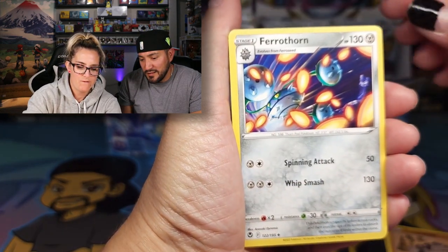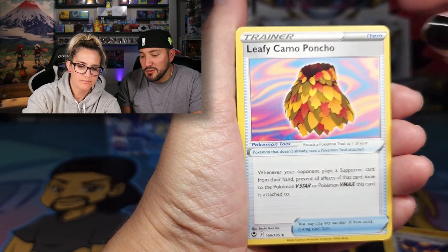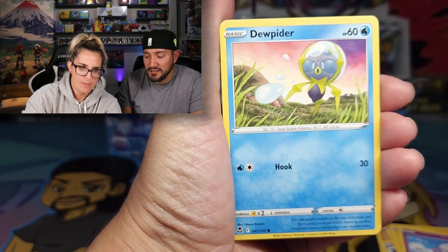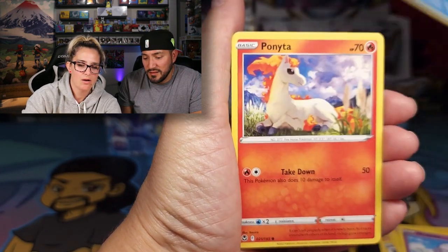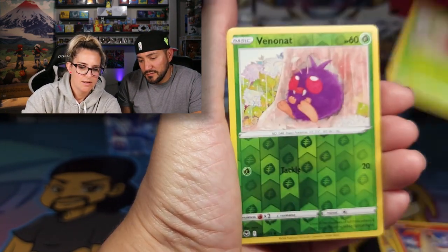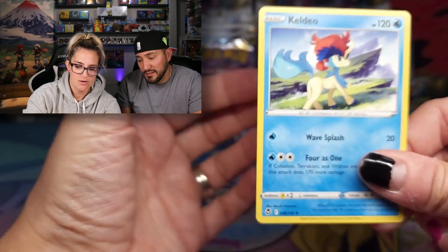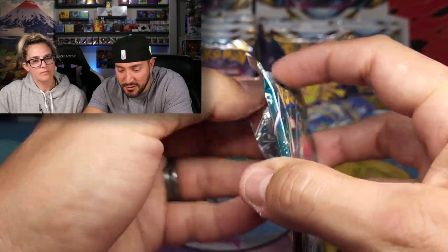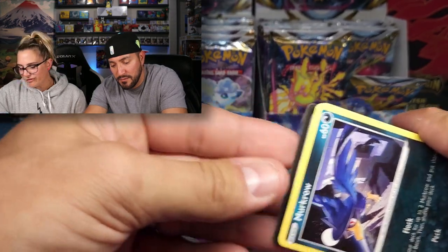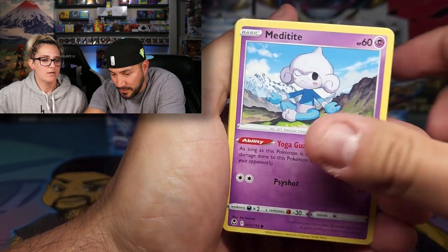Stonejourner, Ferrothorn, Leafy Camo Poncho — looks like a little skirt. A poncho goes over your whole body when it rains. Chin Chow, Medi-type, Ponyta, Venonat, Reverse Venonat, and Keldeo for the regular rare. We're moving a little slow here, not even halfway through this opening yet. The first one always takes a little time because you want to look at the cards.